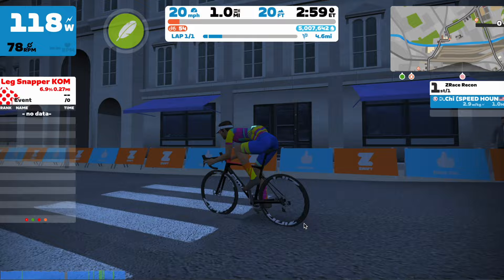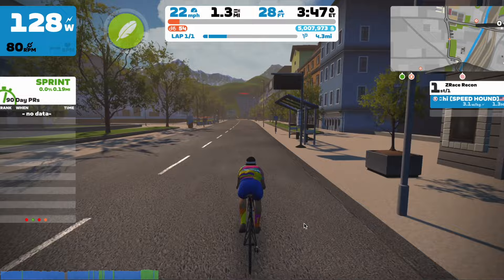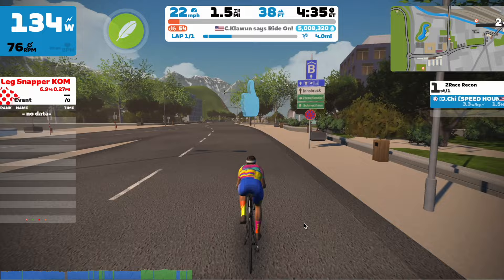I suspect the group will settle down pretty quickly because it does start out nice and flat and it is a longer race, so there's plenty of time to sit in. Riders know that the leg snapper is going to be a crucial part of this course and that's where the main splits are going to happen. I wouldn't expect too many breakaways here — the key is really just drafting and saving as much energy as possible early on.